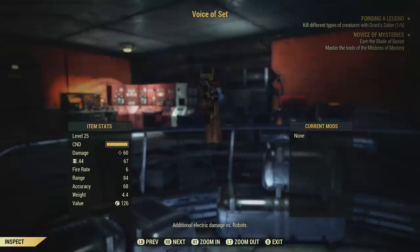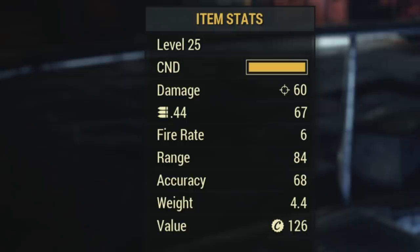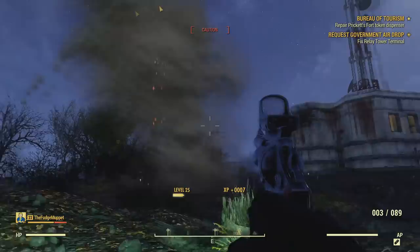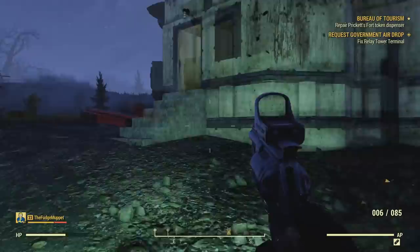The Voice of Set is a .44 pistol with a reflex sight, which you can't use until you're level 25. It does 60 damage, plus additional electric damage against robots. It obviously uses .44 ammo, has a fire rate of 6, a range of 84, with 68 accuracy, and a value of 126. This is actually a useful gun simply for the effect of doing more damage against robots, and if you haven't noticed, there's a lot of robots on the map in Fallout 76. It really helps when you're tearing down Protectrons, Mr. Handys, and wall-mounted turrets. Obviously if you ever run into a hostile sentry bot, this gun will definitely be of use.